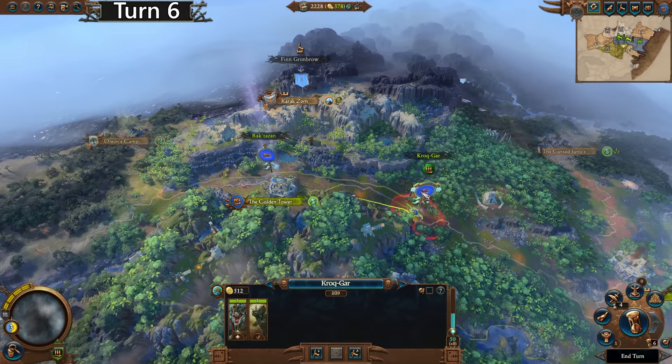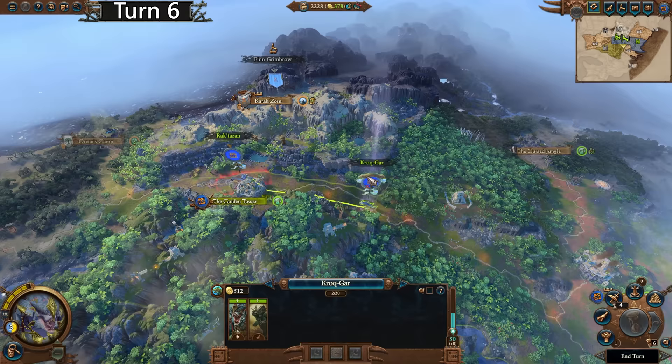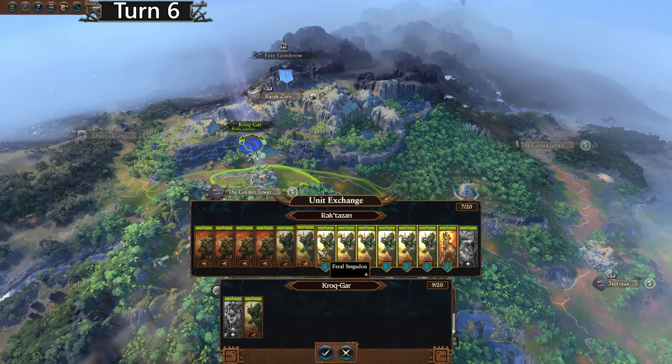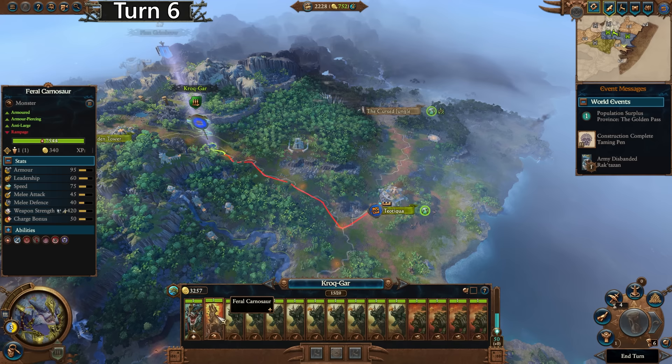That's a lot of Stegadons — only one Carnosaur, unfortunately; I was hoping for more of them. We do have 378 gold per turn income after that, which is not really a lot at all. We're going to yoink these units and then we should have like five or six hundred after we have only one army again. 700! That was 100% worth it. All right, now we have a good army. Not a great army, obviously not optimal, but not bad at all.